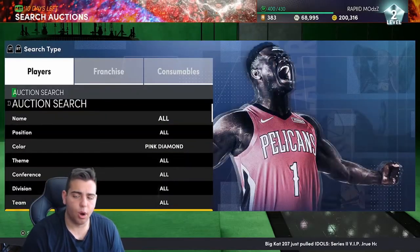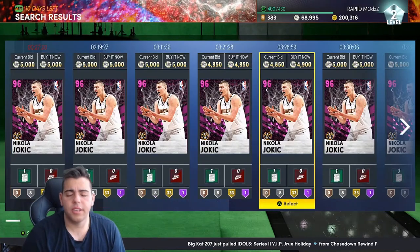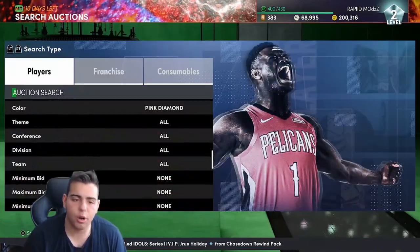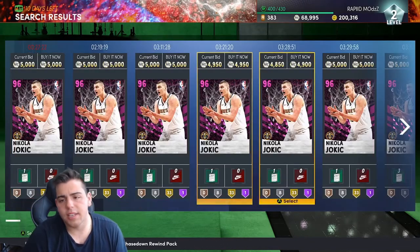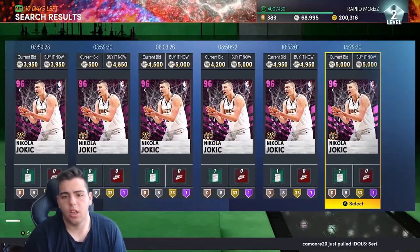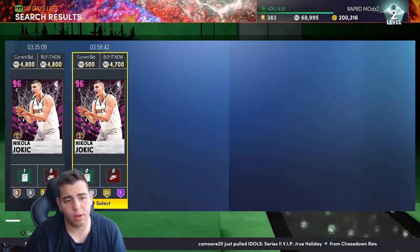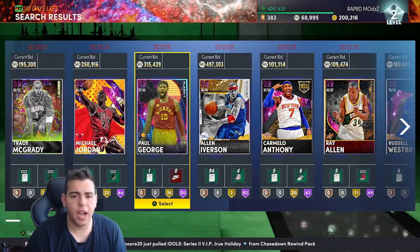As you can see today, the market's actually pretty high. If you do want to sell your cards, today's probably a good day because content might come out tomorrow — there might be a big content day and you might lose a lot of MT. I would definitely recommend trying to sell your cards today while it is high. Oh, 3,900 for Jokic. That's pretty much what I would do, though it's completely up to you. Today the market is pretty high.